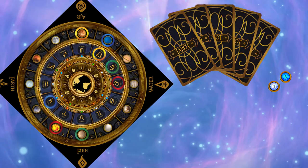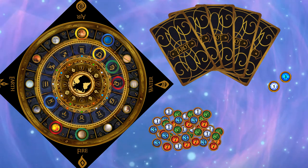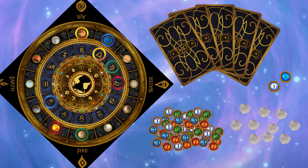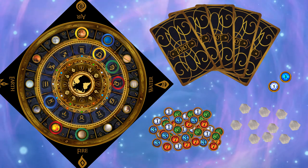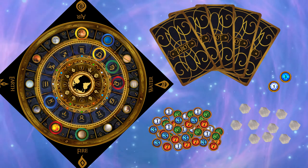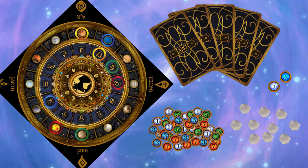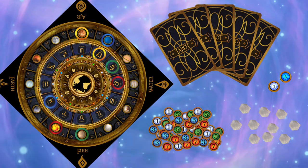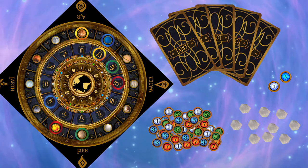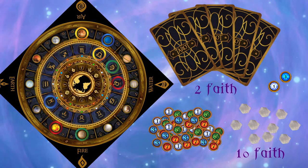Libra now plays three tarot cards from her hand to move the board, to earn faith and star crystals. Faith represents the strength and loyalty of your followers and can be used to buy tarot cards and star crystals. Star crystals illuminate your constellation and you need three to win the game. Tarot cards cost two faith and star crystals cost ten faith.